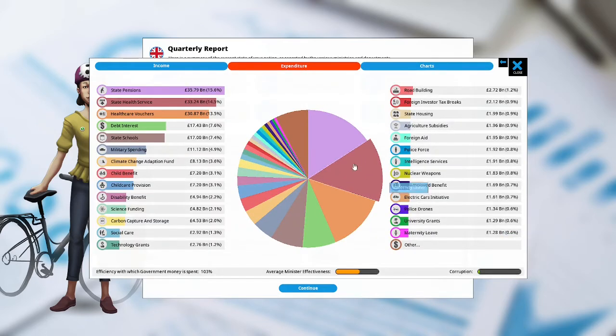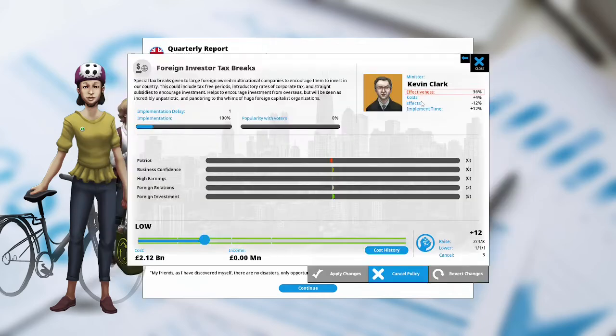What are we spending our money on? State pensions is our highest expenditure. State health service is pretty high. Health care vouchers is up there. Foreign investor tax breaks: special tax breaks given to large foreign-owned multinational companies to encourage them to invest in our country — this could include tax-free periods, introductory rates of corporate tax, and straight subsidies. My thought is if our companies want to leave the country, I'm not going to be giving tax breaks. We need to raise some money, so I'm going to lower it to about one and apply that change.